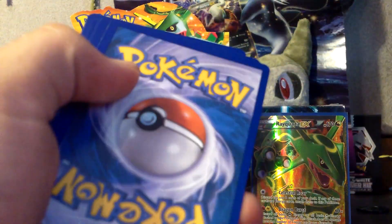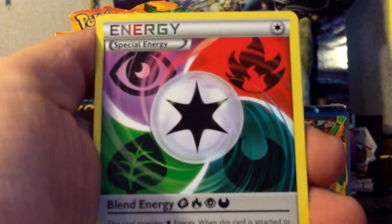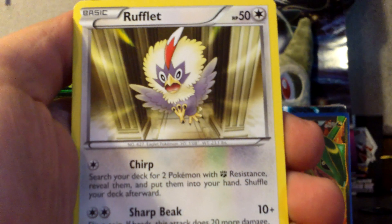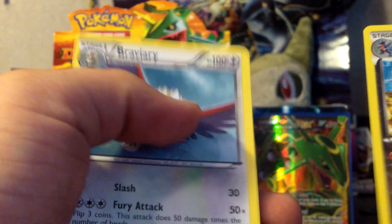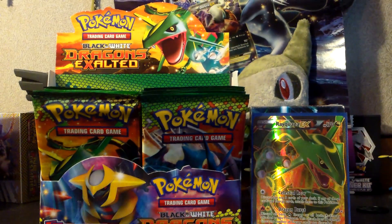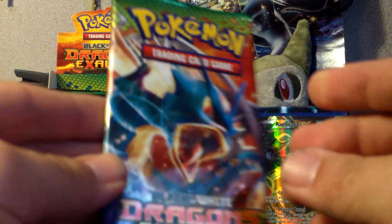That pack just did not want to open. Let's start this pack off with Gabite, Giant Cape, another Blend Energy — good, I was hoping for that — Gible, Rufflet, Wurmple, Drifloon, Dino. My Reverse is a Garchomp Rare — this is the good Garchomp too — and my Rare is a Braviary. Let me put that Garchomp off to the side. My stack of cards is getting a little thick over there.